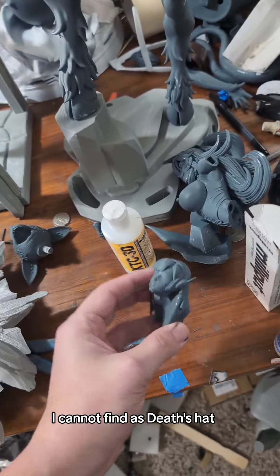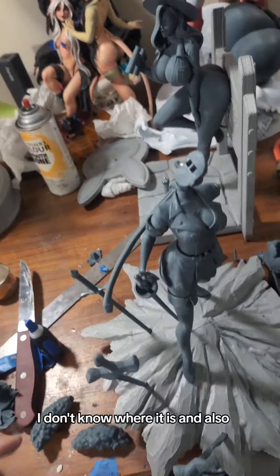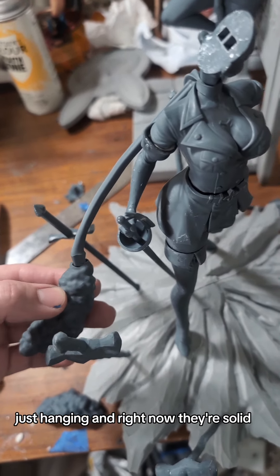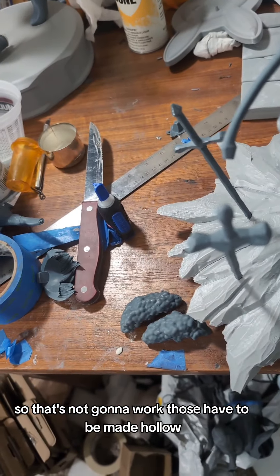I cannot find Asa's death hat — I don't know where it is. Also, these pieces are just supposed to be hanging, but right now they're solid, so that's not going to work. Those have to be made hollow.